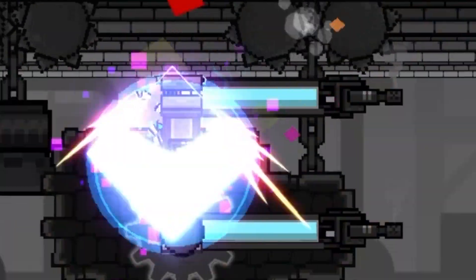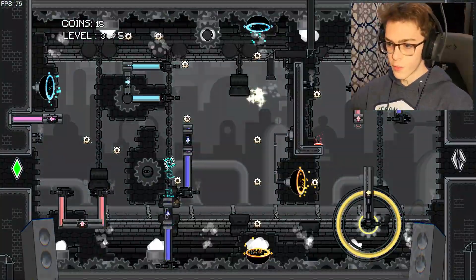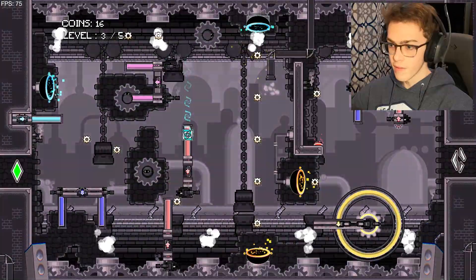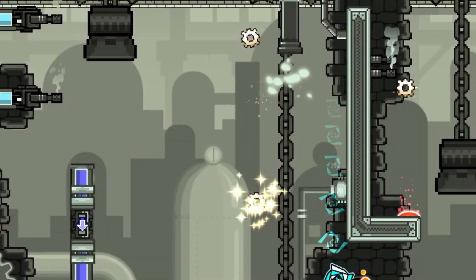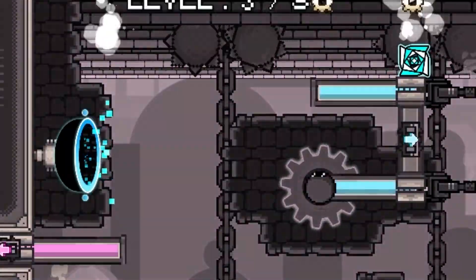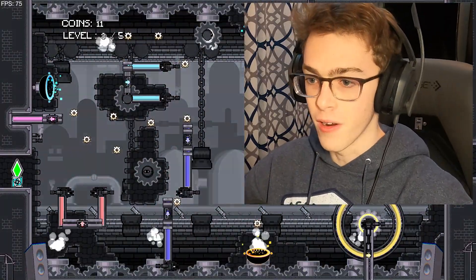I have to get into that platform, but what I'm trying to do is so difficult to time that I don't even know if it's the correct way. Maybe I have to jump on top of this platform and go like this — that was not what I wanted. You just can't make that jump — how are you supposed to get there?